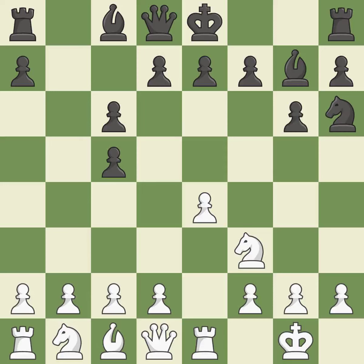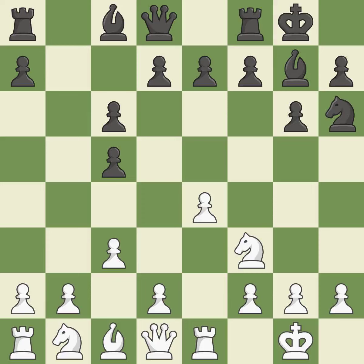This develops a knight from its starting square, activating it. Castling gets the king to a safer square, out of the center of the board, while also developing a rook. Castling to the same side of the board as the opponent avoids some of the attacking associated with opposite-side castling. The bishop is prepared to grow into a functional square.